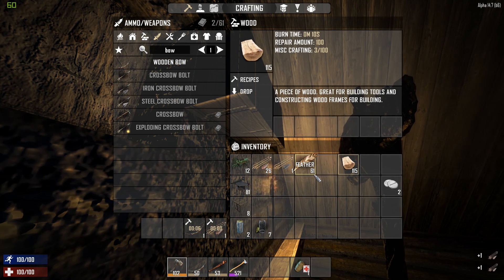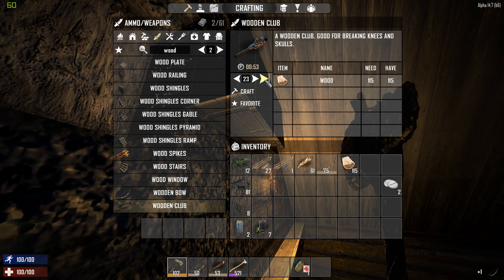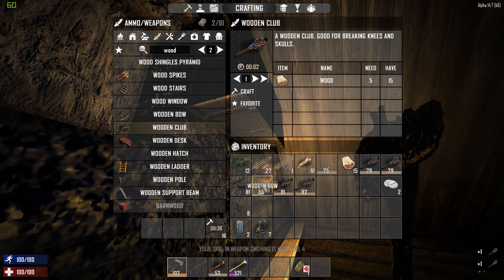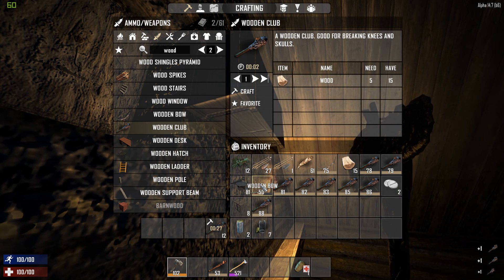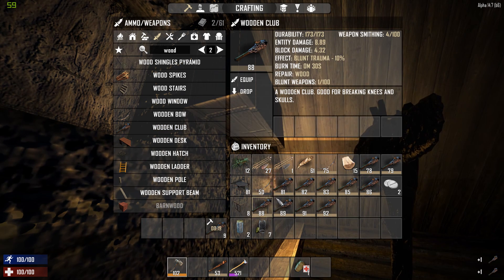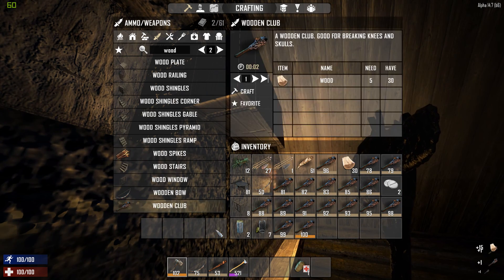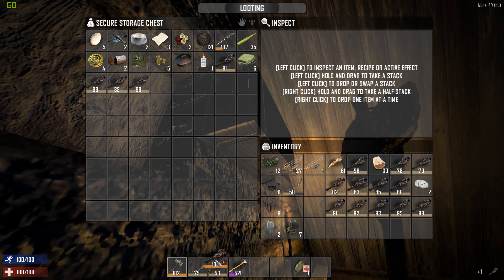Wooden clubs burn for twice as long as stone axes. We'll go until we get to orange — keep in mind you're going to be making more and more of these to get to your next levels. By the end of the night we'll have a decent bow, a stone axe, and melee capability — all in the orange — and for your first night that's not bad at all.